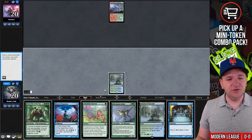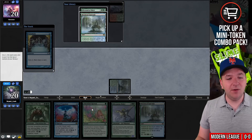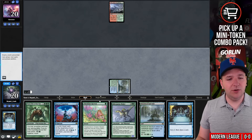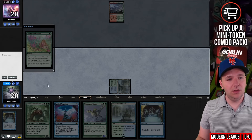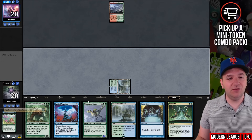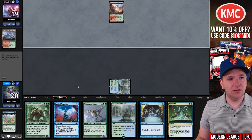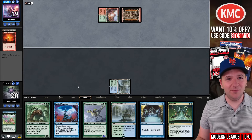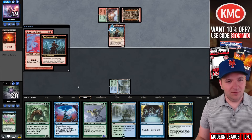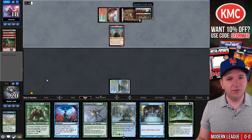They play Wooded Foothills and pass. We draw Preordain — let's play it. If I find Neoform, I want to keep it in hand as a green card. I don't want either of the top cards, so I'll put those on the bottom. We draw another Preordain, then Abundant Harvest looking for Neoform — non-land, and there it is. Now we just need a green card to exile to the Allosaurus Rider. They play Mountain into Piranha Ritual — we're facing Ruby Storm.